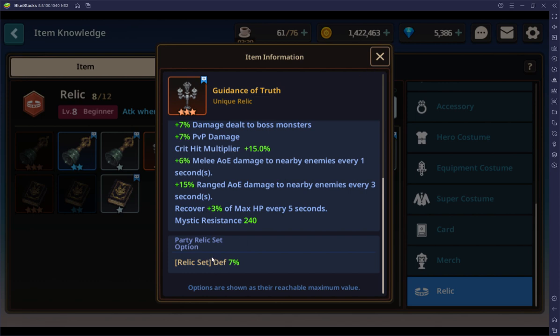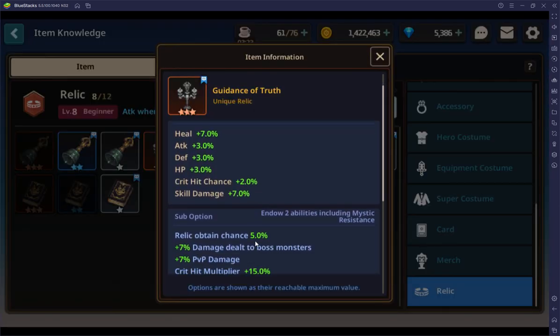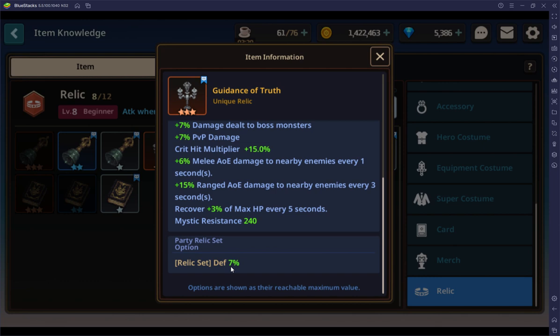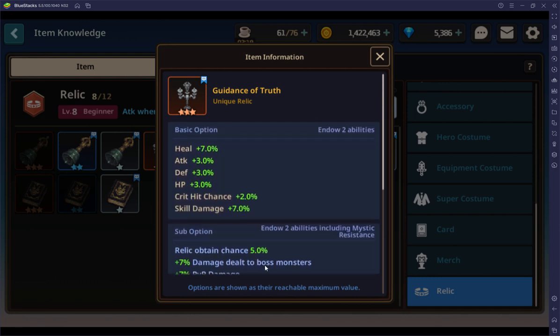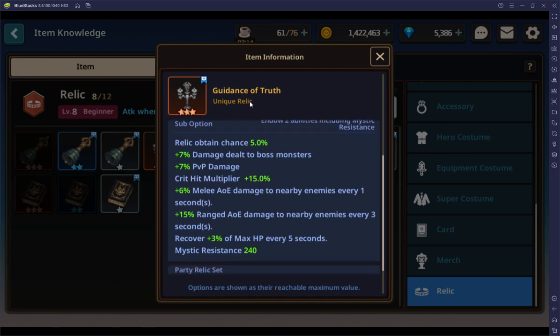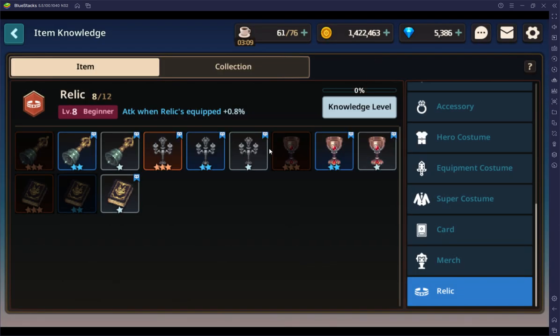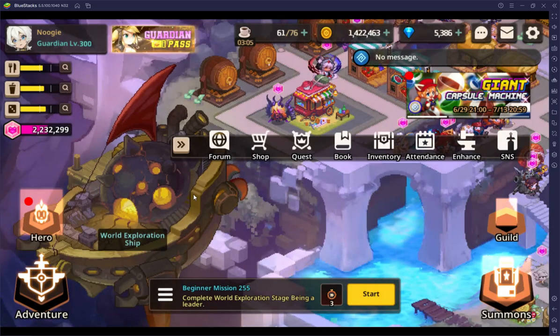The party-based stat means that if everybody in your party has this type of relic — Guidance of Truth, any one of those — you will get that relic bonus. This and the party stat cannot be re-rolled, so once you get those on there, they stay. The sub options can be re-rolled, and you'll re-roll them with magic powder, which we'll get into in a second.